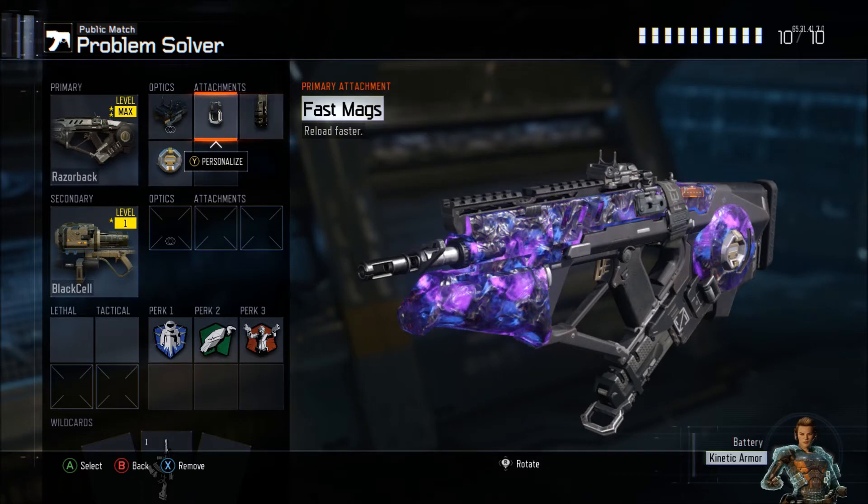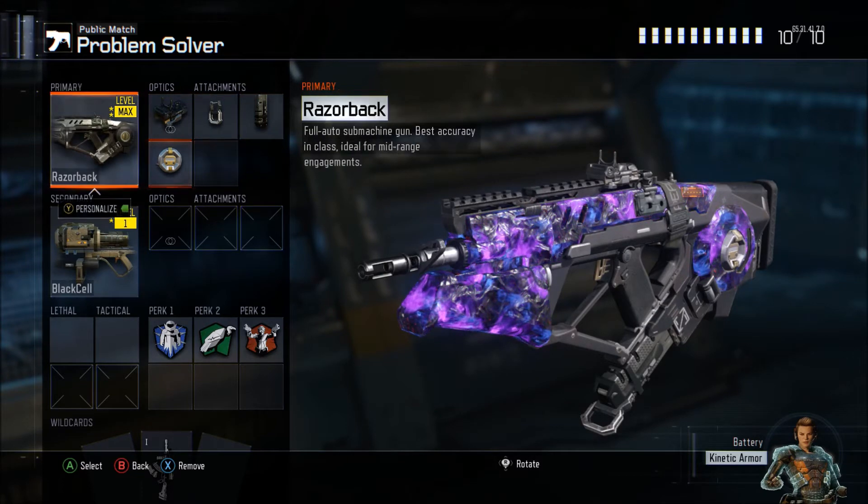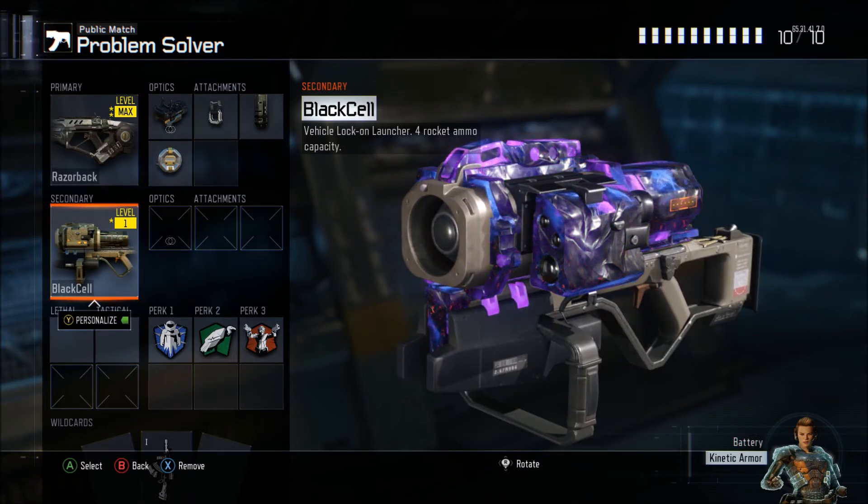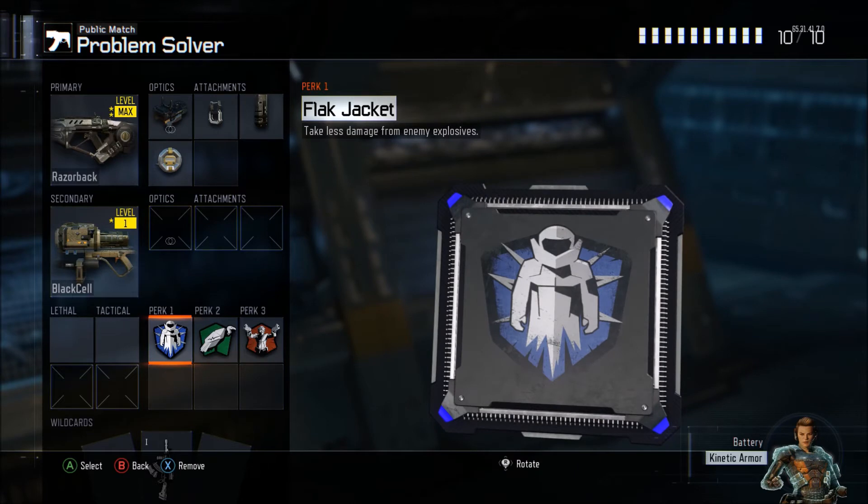I use this class almost all the time and I definitely recommend it to you guys to use and to beast on kids. The Black Cell — self-explanatory — you guys want to have that on just in case enemies throw streaks and whatnot, so you want to be able to take them down.